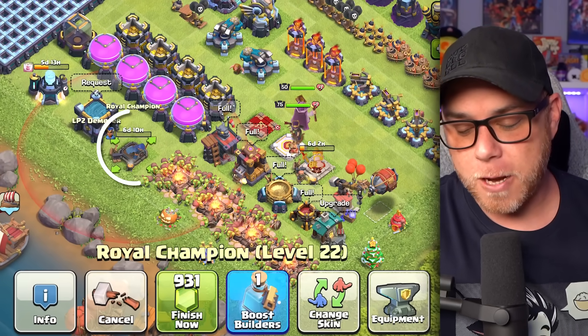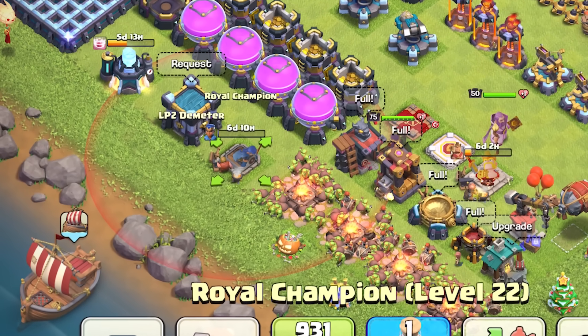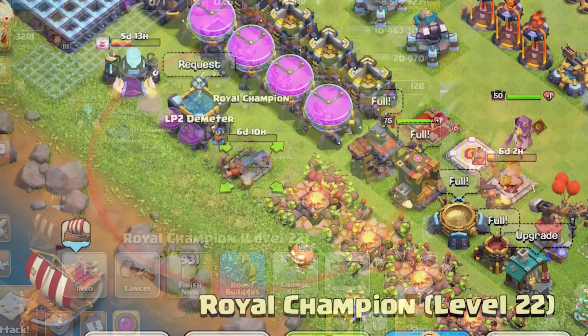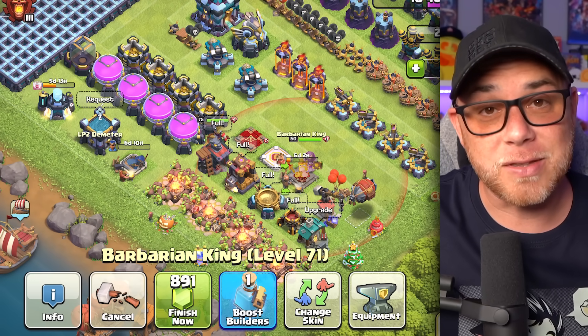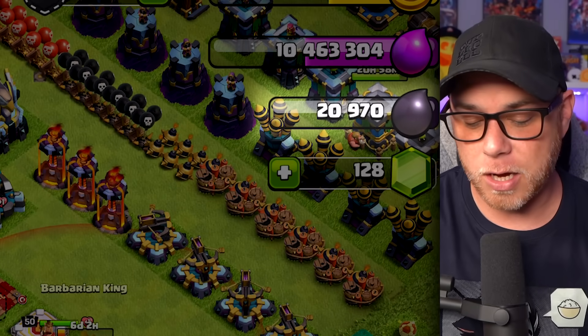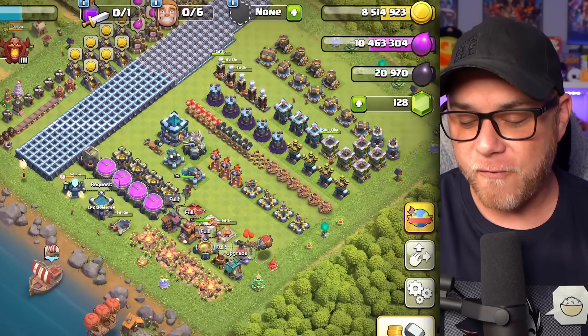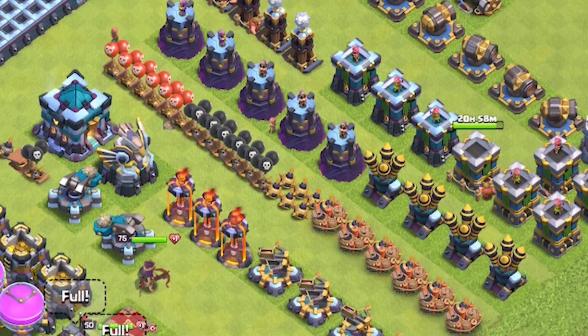The Royal Champion is now at level 23, which means I did five levels since the last episode. And then the Barbarian King is at level 72, which means we did six levels on him. So a ton of Dark Elixir grinding going on, but at month four, we've done more progress on our defenses because we split up the heroes.